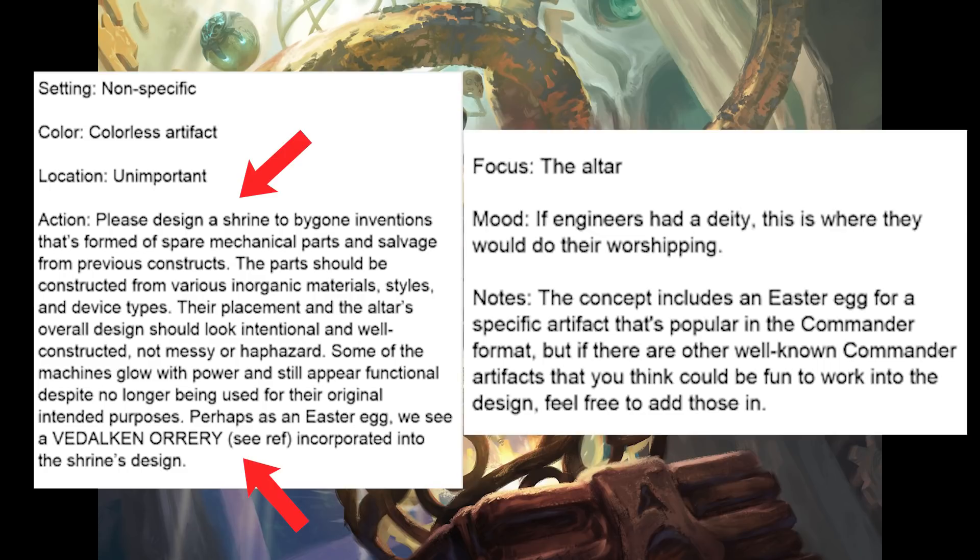Because that would be cool if a single very popular artifact from Magic's past was incorporated into the new design. And then at the very end, we tell Young Hao: hey, if you have ideas for other artifacts to go here, go ahead — let's see what you come up with. Well, when I say Young Hao truly went above and beyond, I mean it.